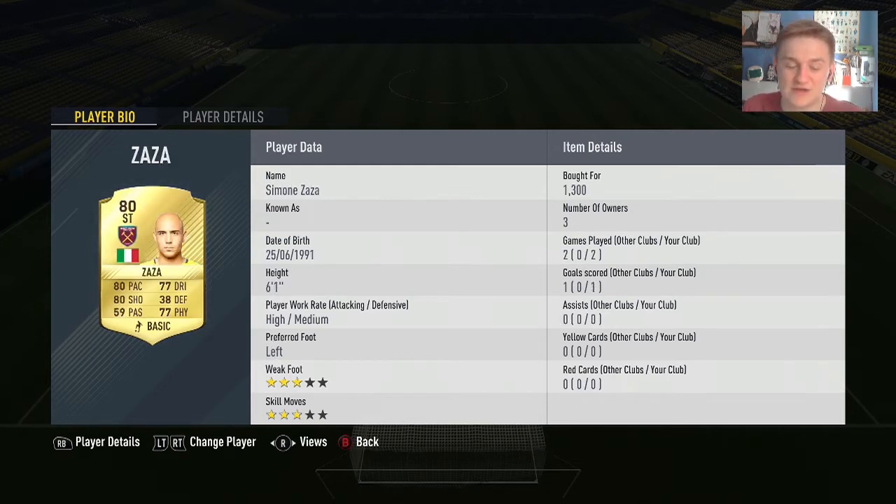The final player is Simeone Zaza — one goal in two games, I think that was in this squad. He's left-footed, really tall, a good all-round player. All the stats above 77 that count. Not too bothered about passing, but good pace and shooting.